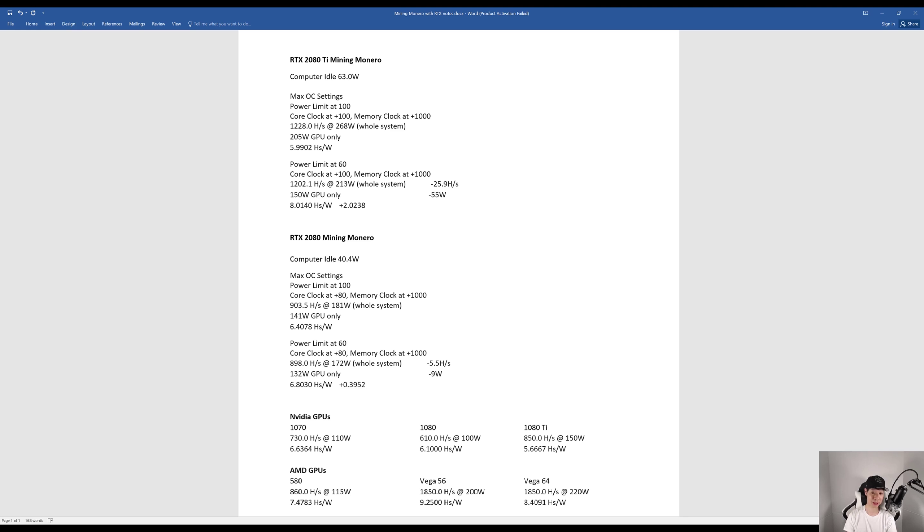Mining on the RTX 2080, my computer idles at 40.4 watts. Power limit at 100, core at 80, and memory clock at 1000, I achieved 903.5 hashes at 181 watts. The GPU itself was consuming around 141 watts, giving me around 6.4078 hashes per watt.